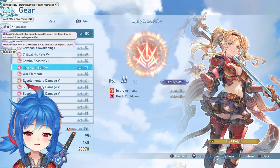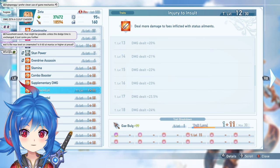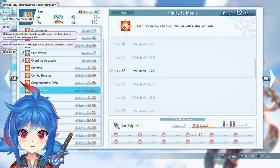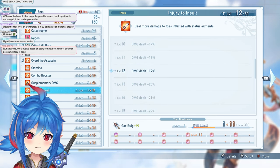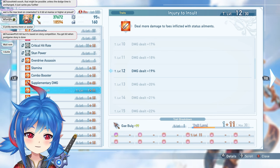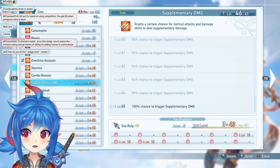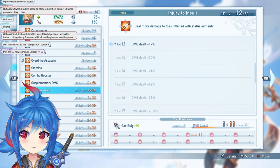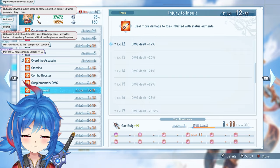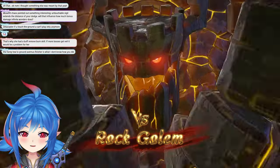Injury to Insult deals bonus damage to targets afflicted by status effects — a plus 22% bonus. Importantly it's damage dealt, not attack, similar to charged attack mods, so it stacks well with attack modifiers. The reason it's so good on Zeta is that if you're playing her correctly, the enemy should always be debuffed by Arvis Formara, meaning Injury to Insult is almost always active.